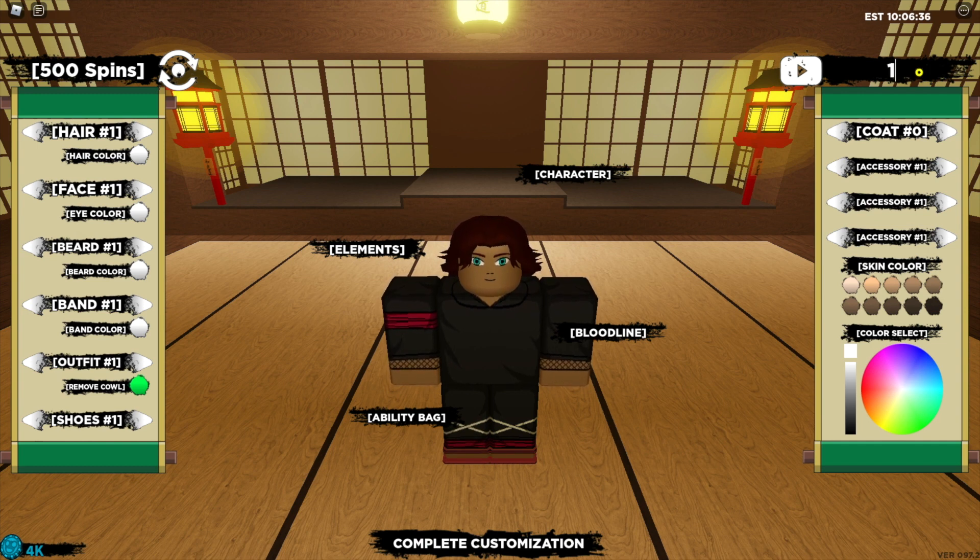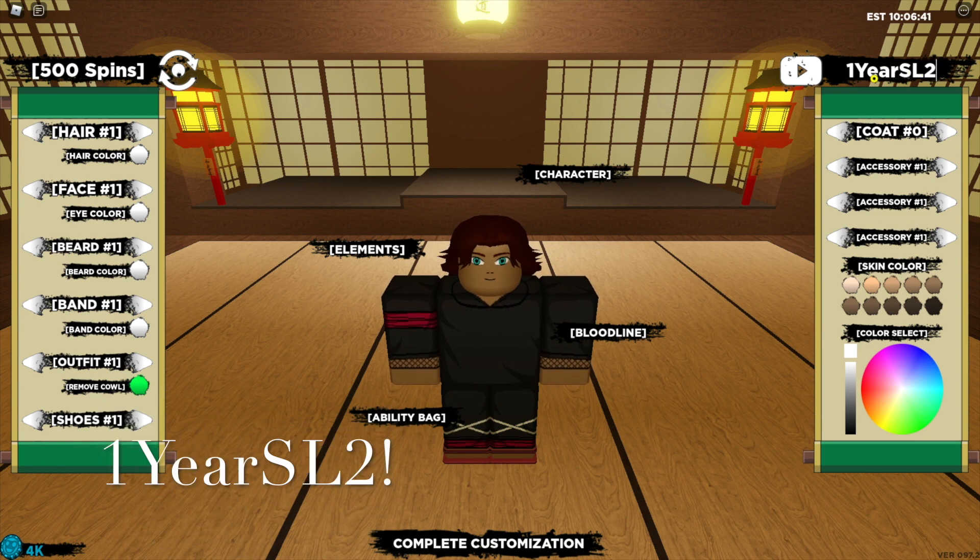The next code is "One Year SL2" — that's with a capital for "Y" and "SL" — with an exclamation mark at the end, and that one has been accepted.